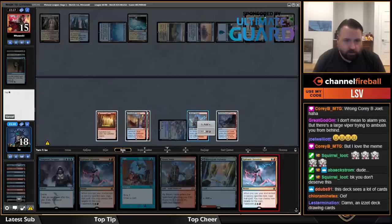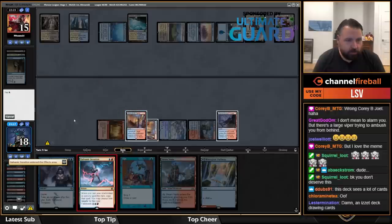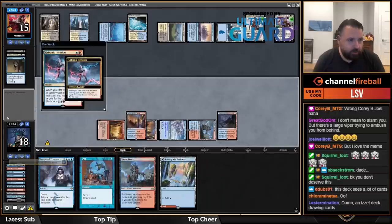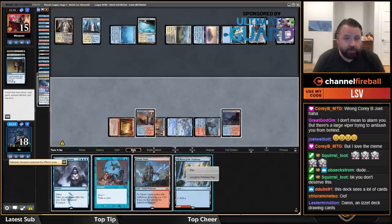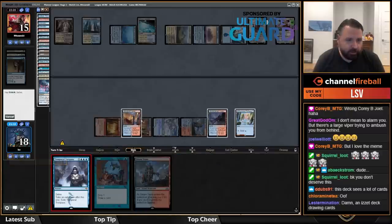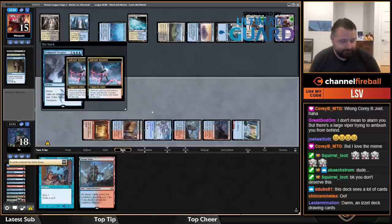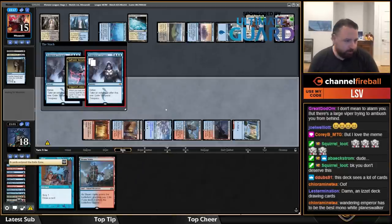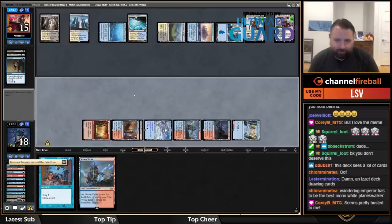Oh, Galvanic Iteration — let's go! I get two iterations. It doesn't combine in any busted way. I'll play River Glide Pathway and then play Temporal Trespass, exiling a lot of cards. Now I'm probably going to flash back Galvanic Iteration before casting my Opt.